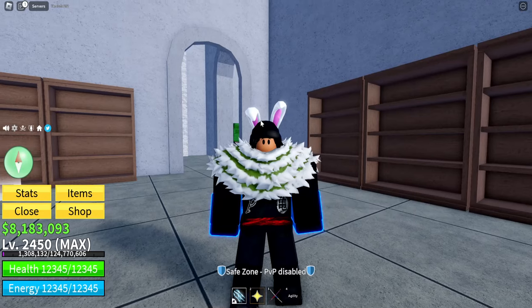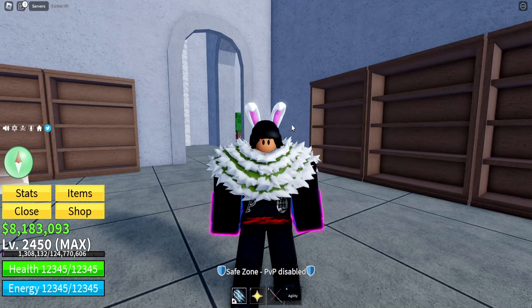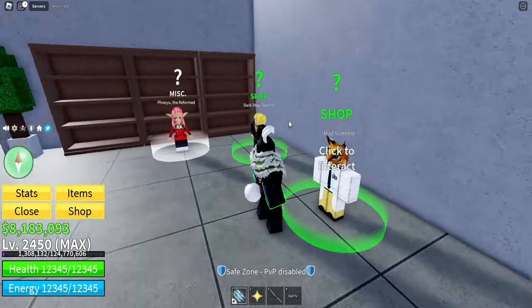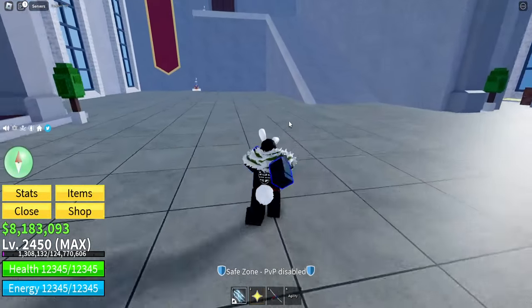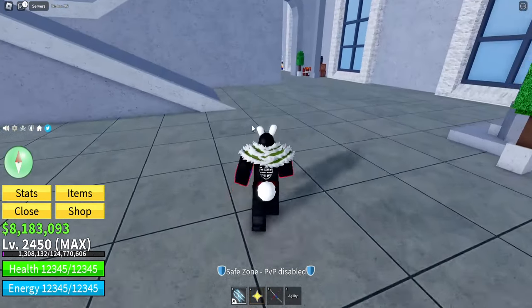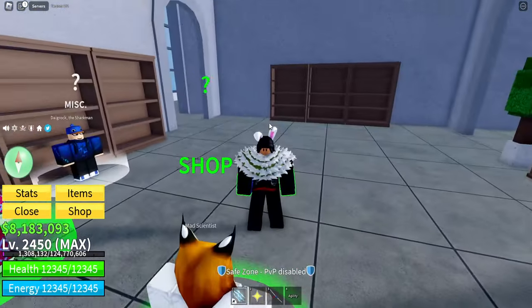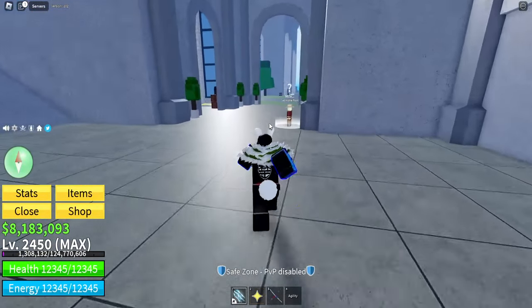I highly recommend using the Electric Fighting Style for the third sea because you're going to get your hands on a fighting style called Electric Floor today, and that is going to be a very, very good fighting style. Come across to the Mad Scientist and grab it, then try to get it to 400 mastery. If you're still using Sharkman Karate from the second sea guide with the Buddha Fruit, that's completely fine, but if you want a very solid fighting style, grab Electric and level it all the way to 400 mastery.